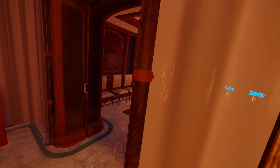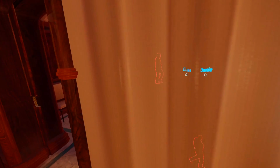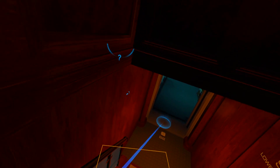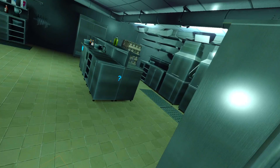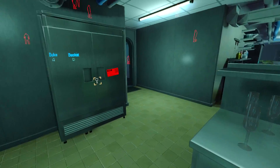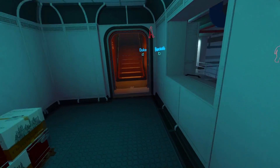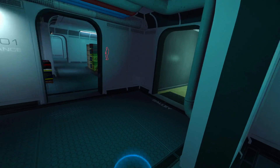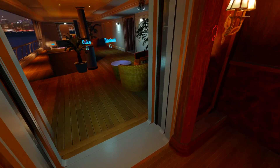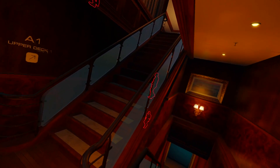They're everywhere, just mark them. Down here — be careful with the glass. There's usually two guards down here. There it is, bridges right there. Throw that there so I can close this. So next was Room 101.